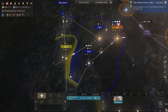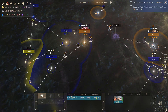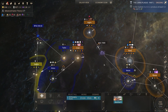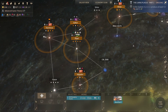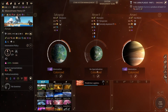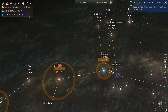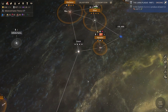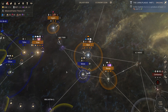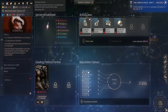Looks like blue and yellow are at war, which probably bodes well for us — it'll make it hard for blue to resist us. But man, we've really gotta get our approval up. Our influence — I need to keep these laws active, and that means I need a lot more influence than I currently have.